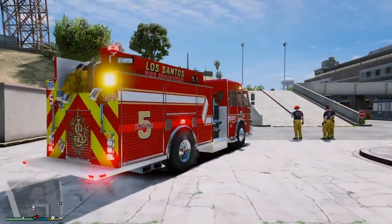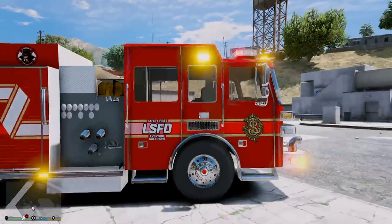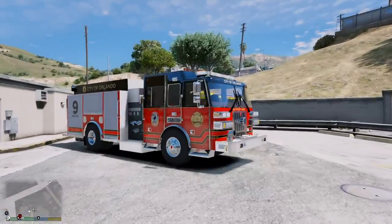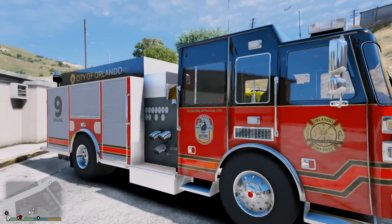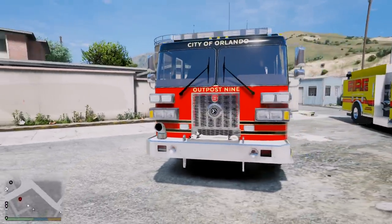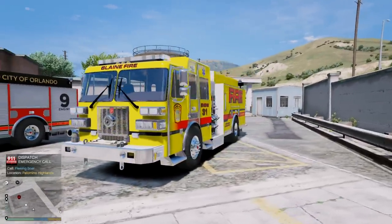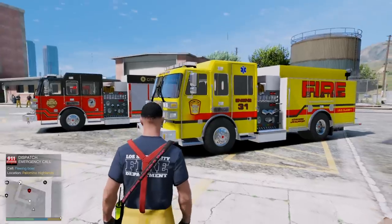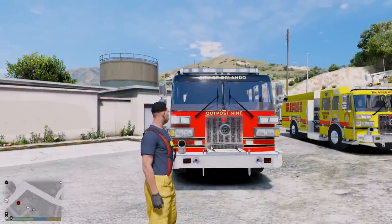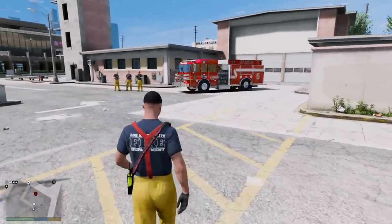We'll be responding to calls and we're gonna have our other firefighters with us — of course we have our captain. Now this fire truck also comes with two other skins, so it gets three skins in total. It comes with an Orlando skin, Engine Number Nine for the City of Orlando — very nice. And then we also get another lore-friendly skin for Blaine County Engine 31. I believe he's also making a full pack, including a rescue engine, heavy rescue, tower ladder, stick ladder, and a hazmat unit.